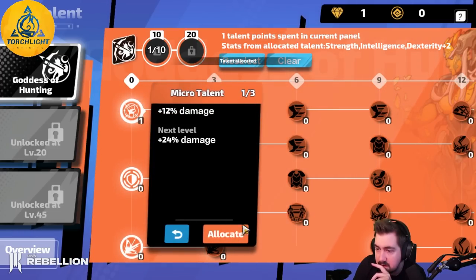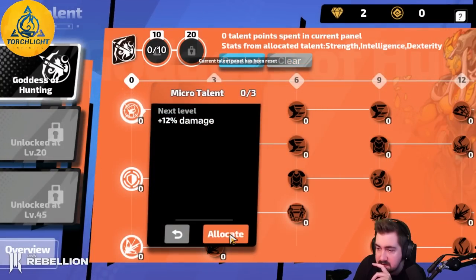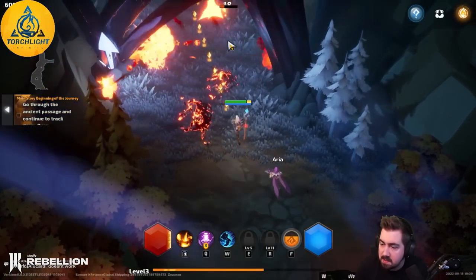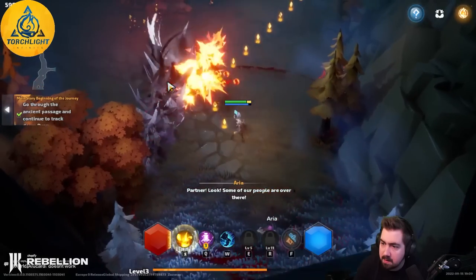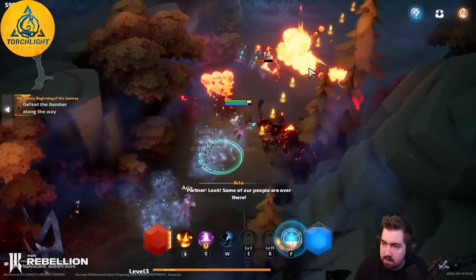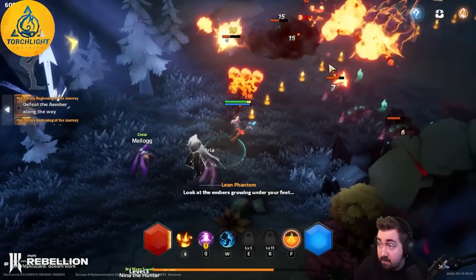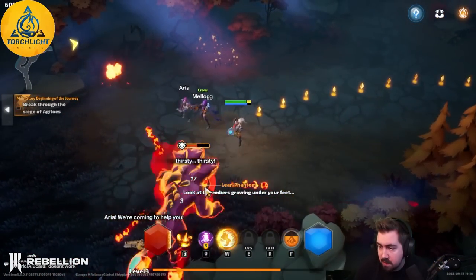That's nice. It seems I just auto attack with the fire thing until the bar is full, and that does like a fire nova around me. Okay, I guess it doesn't want me to go there. This is actually kind of fun — it's fine so far. Very good pack size for early game; I feel like that's something games always mess up.